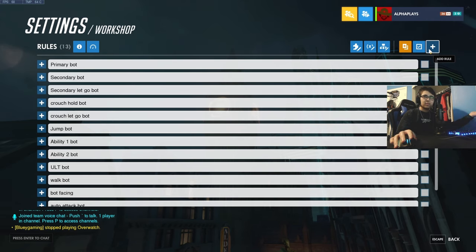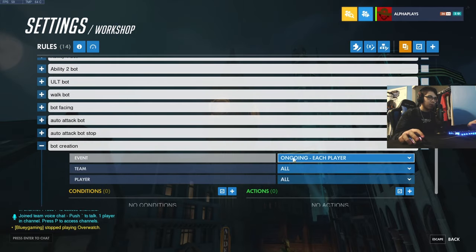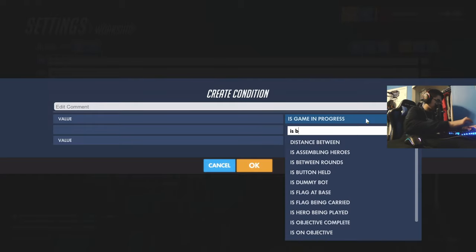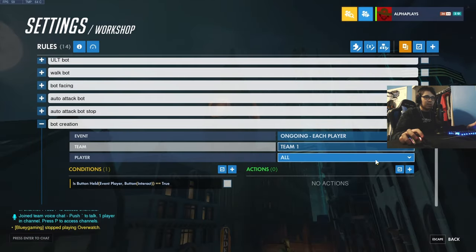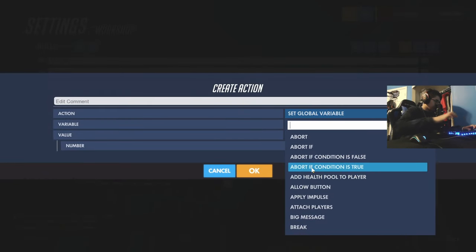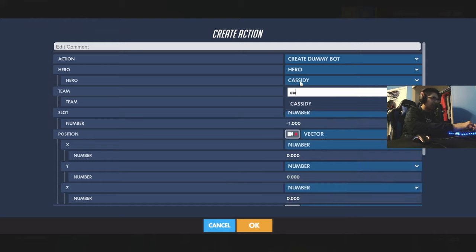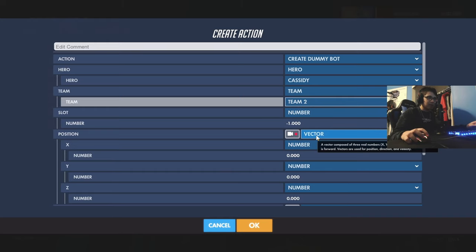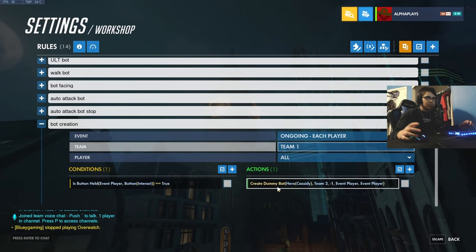First of all, we need to actually create the bot. Let's add a rule and call it 'bot creation.' We're going to put 'ongoing each player on team one.' We're going to make it a button command — that's the most simple way. 'Is button held' and we'll do interact. So whenever I hit the interact button, that'll be the summon button. Then 'create dummy bot' — I'll do Cassidy on team two, slot is fine, and the position is going to be event player, so he's basically going to spawn on me and face me. That's how we create our dummy bot.